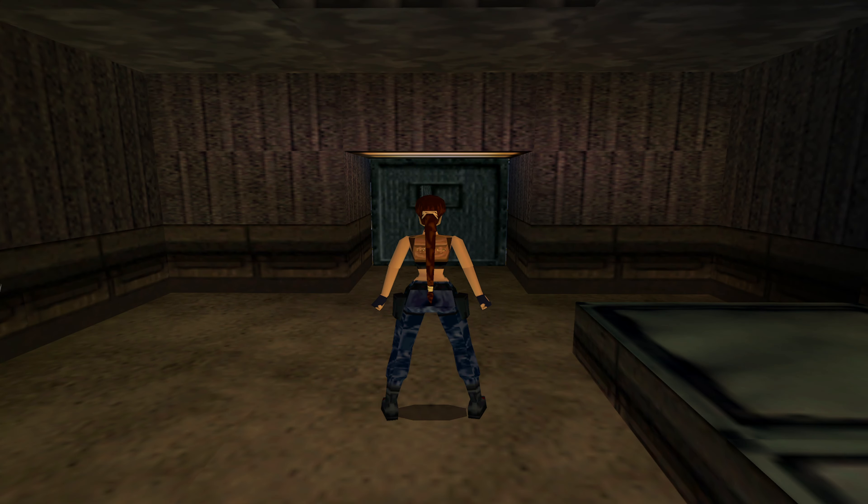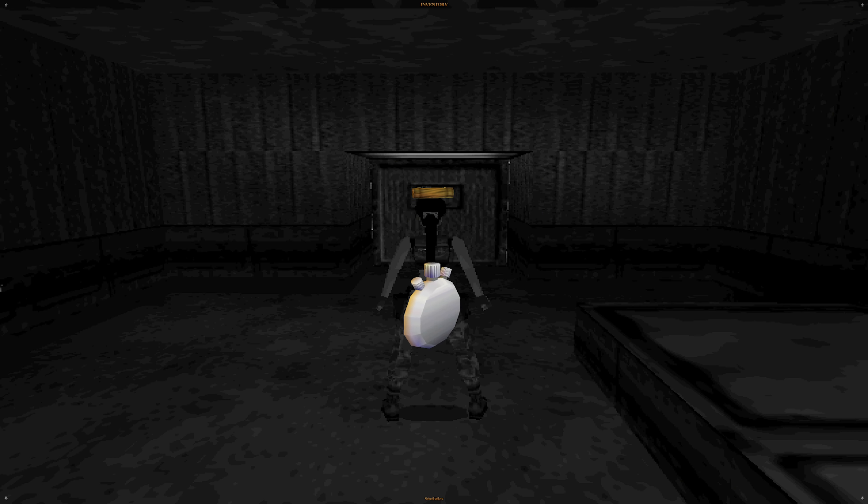Welcome back to Tomb Raider 3. We're on the second level in Nevada, the High Security Compound. As I showed last time, we've lost all our weapons — basically everything we gathered — because these devs were evil.